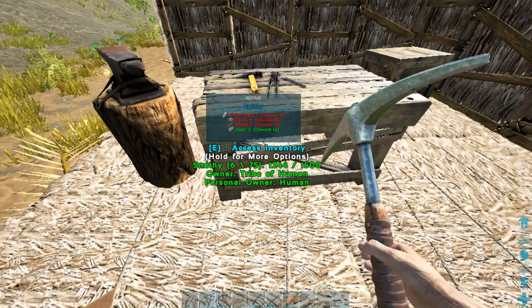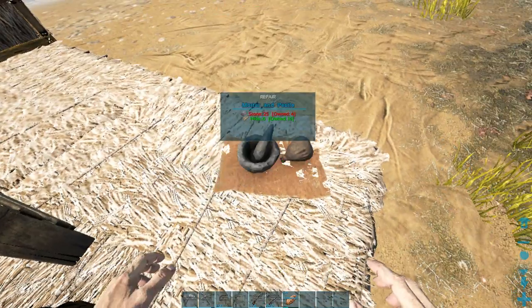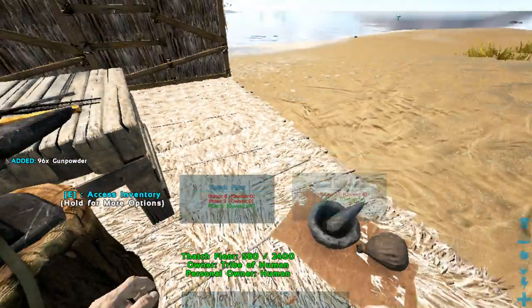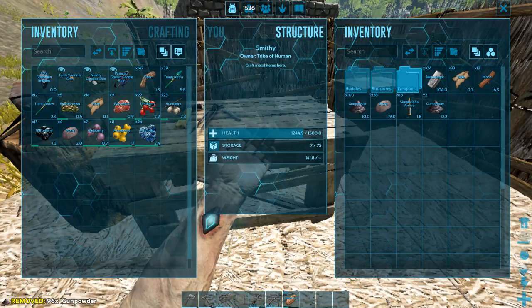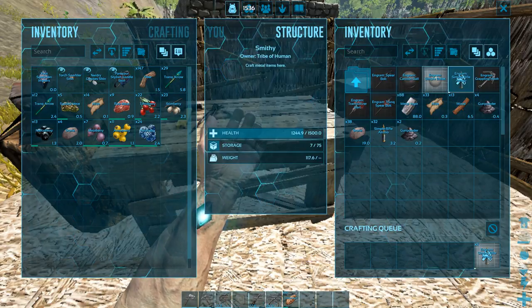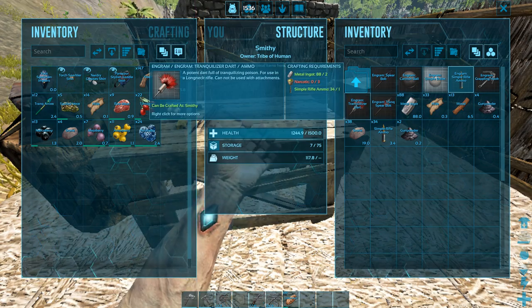Once this is done crafting I'll be right back. Got the gunpowder and some fiber to craft the saddle. Gunpowder at 96 — we should be good to go. For ammo, 30 tranquilizer darts should be enough — actually we have 34, who cares.